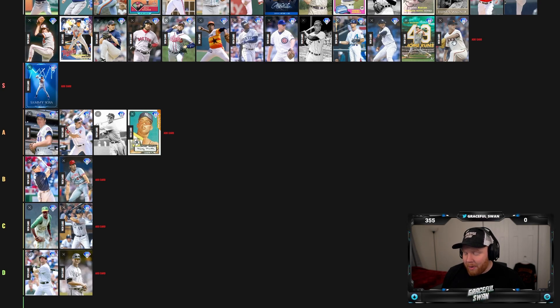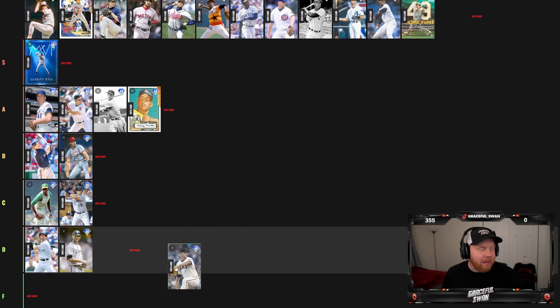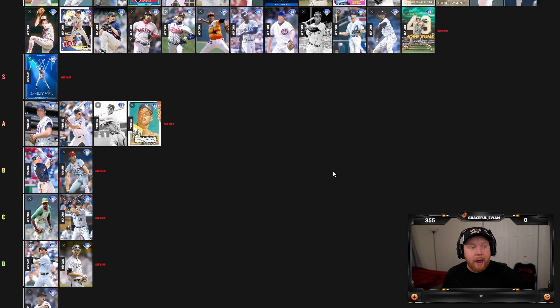Matt Cain is not good. 85 overall, terrible per nines — he has a sinker and that's about all he's got going for him. I loved watching Matt Cain back in the day because I loved the Giants when Tim Lincecum was still playing, but Matt Cain in this game is our first F tier. I would not sniff him.